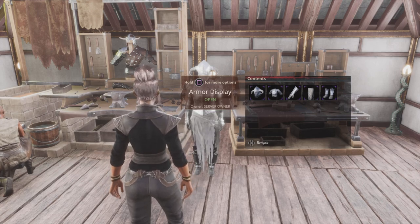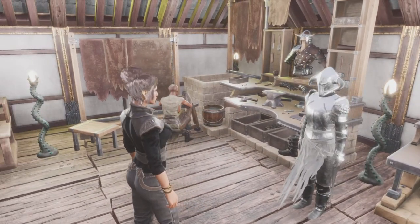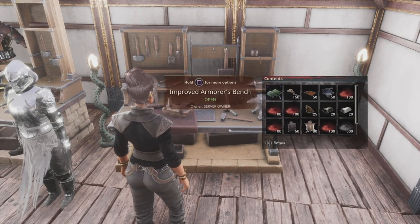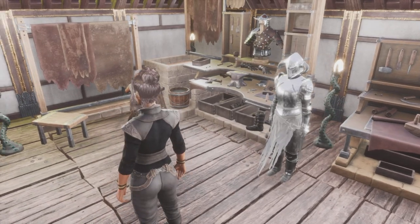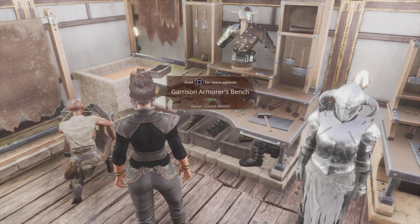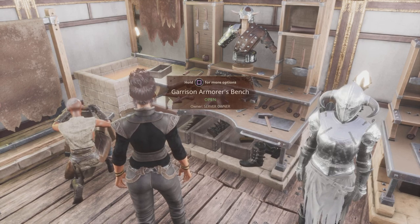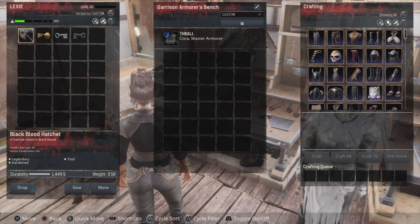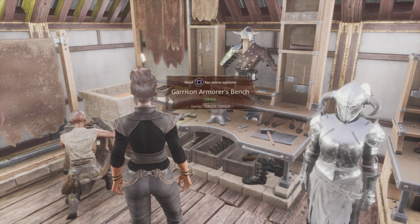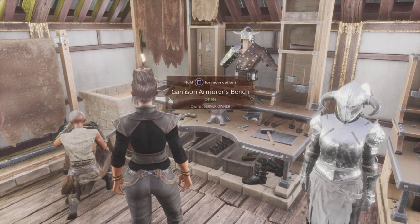To craft this armour you will need, at minimum, the Improved Armourer's Bench. But if you're endgame and have a bigger base set up, use the Garrison Armourer's Bench — this will reduce your cost of producing the armour. If you also include your Shieldwright armourer, they will give you more armour value when you craft it, which is ideal for any pieces you use, whether for thralls or yourself as a player.